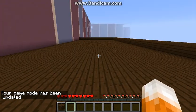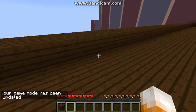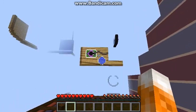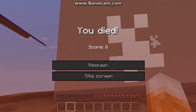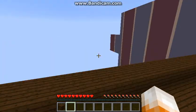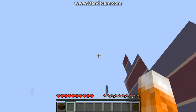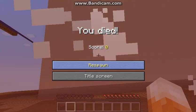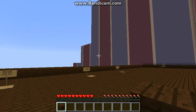So I'm in survival. If I just go over this pressure plate it gives me jump boost for a few seconds. I just want to get to that water.